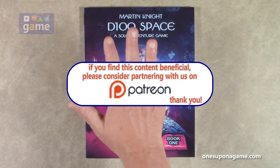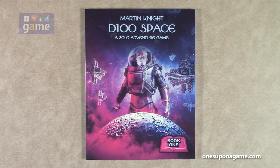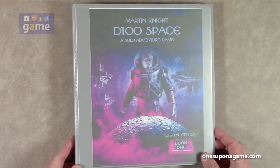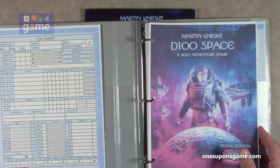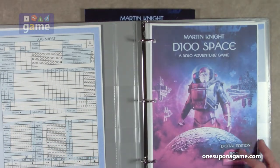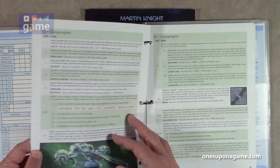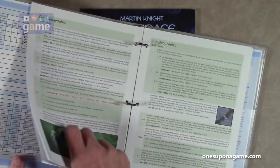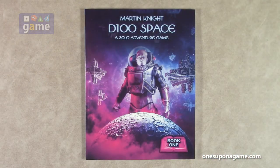You can order a big hardback, you can order the perfect bound version, or you can order just a straight PDF. I have both — I have this physical copy and I also got the PDF version, printed it out, and put it into a binder along with log sheets. It's a very high quality, nicely bound and printed book. Martin was nice enough to send it to me.